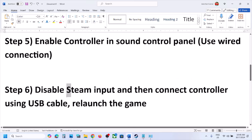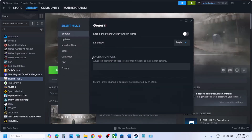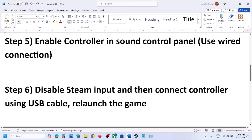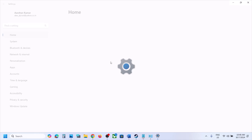The next step is to disable Steam Input and then connect the controller using a cable. Go to Steam, right-click on the game, select Properties, go to the Controller tab, and select 'Disable Steam Input'. Once done, connect your controller using a USB cable to the computer for a wired connection, and then relaunch the game.